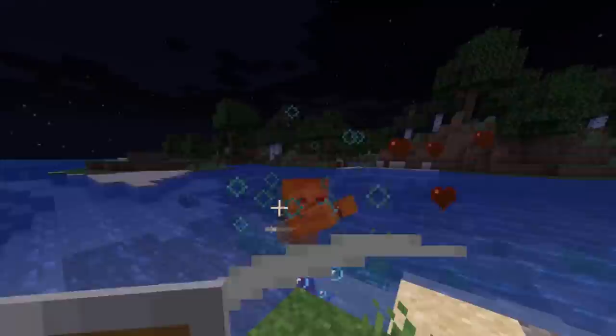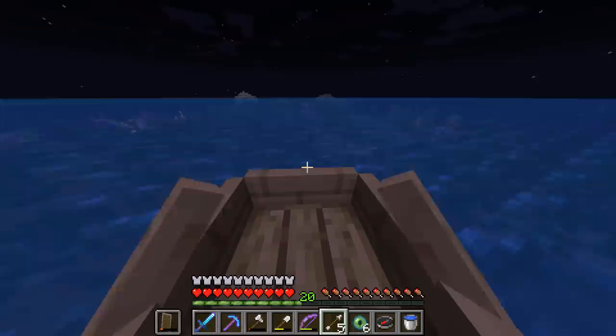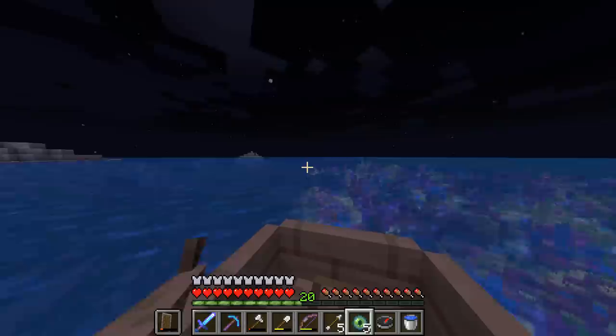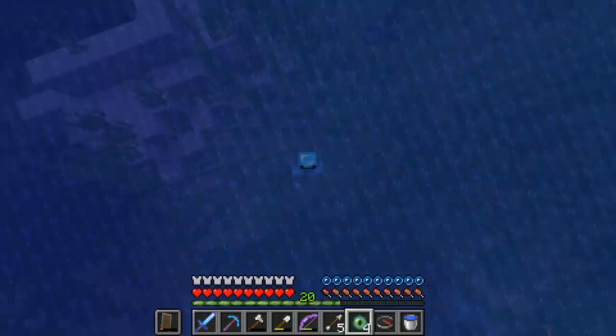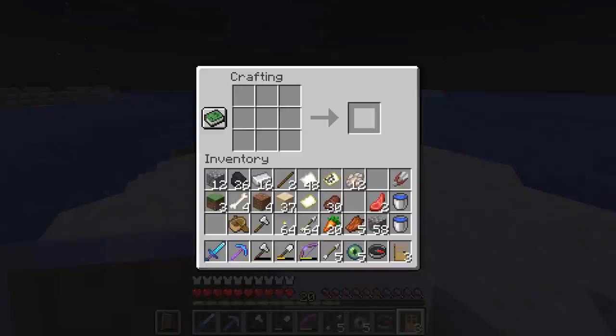Off we go — I haven't actually explored the ocean too much so this is exciting. Wait — this way? I think we've found the End! I threw an Eye from there and it went this way, and I threw one from over there and it went this way — that only means one thing. It's going straight down — now it's mission: get to the bottom of the ocean.